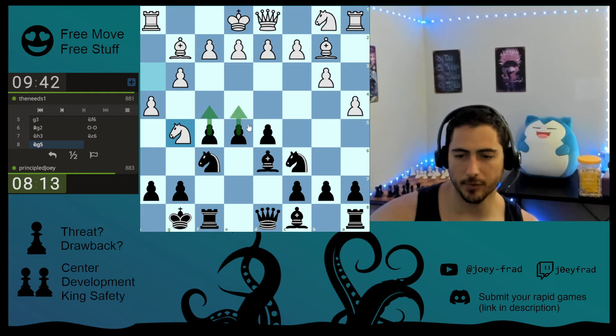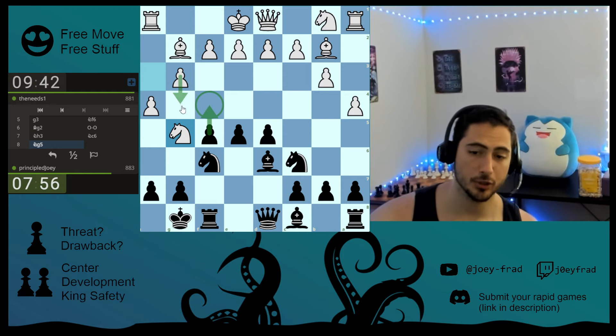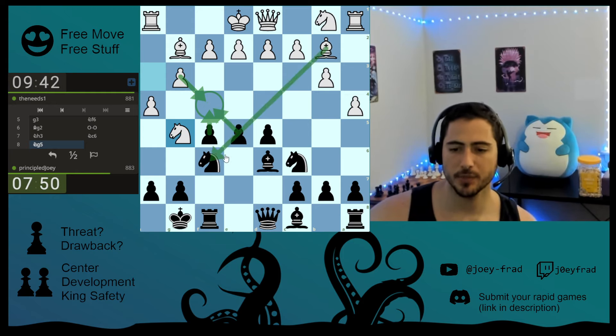There are so many pawn pushes. I'm looking at this one — to open up my bishop, to open up my rook, and to use this as a hook and open up his king. So if I go here, he can't push past. If I go here and he takes and I take, it opens up his bishop — but so what?